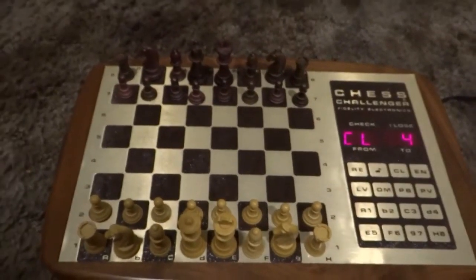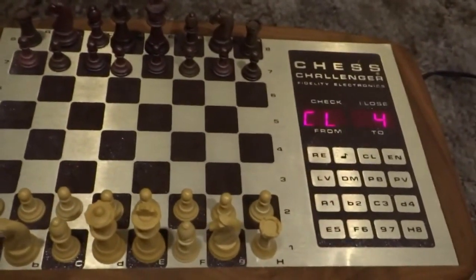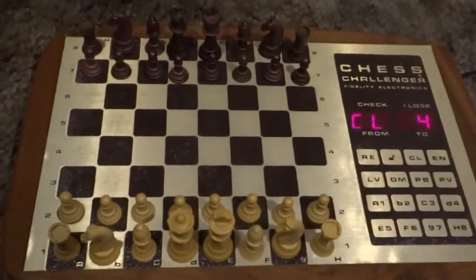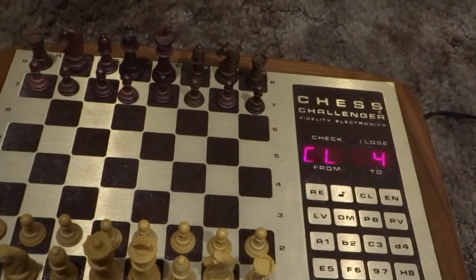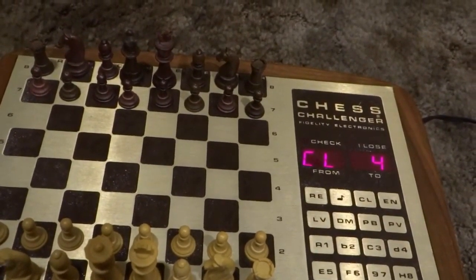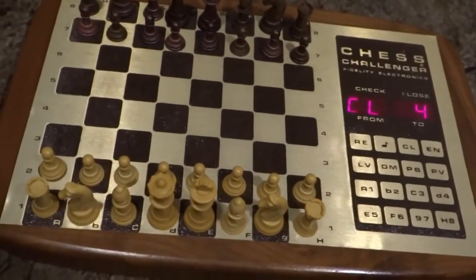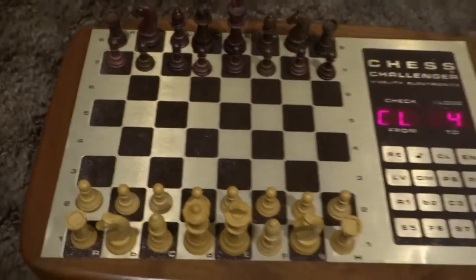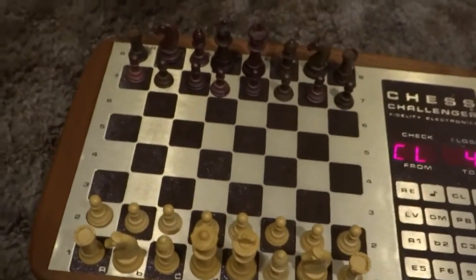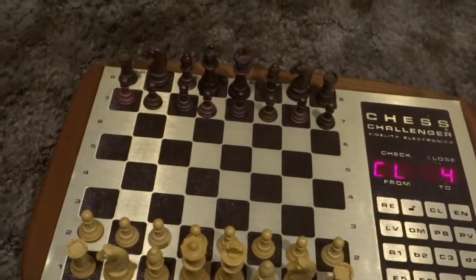Alright, I got it all set up here. Now according to the manual there's ten different levels, the most advanced being Postal Chess which takes up to 24 hours to make a move. So obviously I don't want to wait that long. I got it on level 4, Advanced, which it says will take an average of a minute and 20 seconds to move. I'll give myself about a minute and 20 seconds per move as well. I'll make the first few moves here and then start inputting the moves onto my computer program on my laptop so I can record it that way — it'll be a little easier to see what's going on.